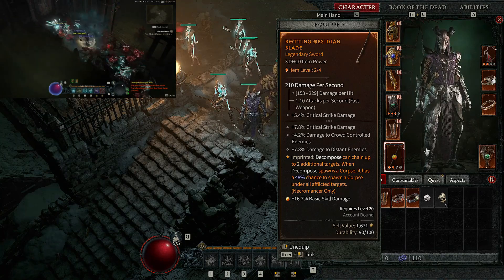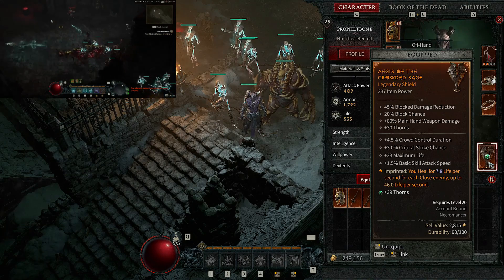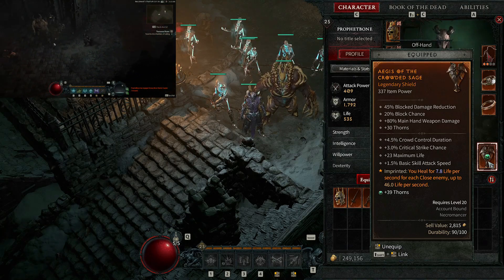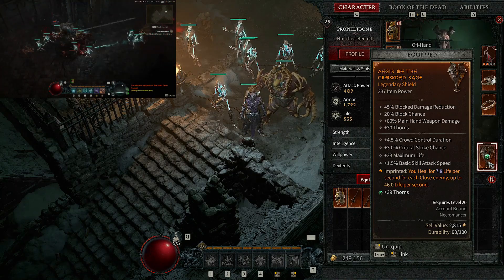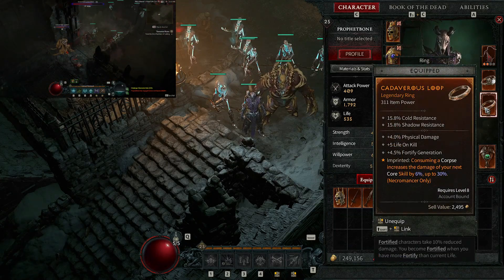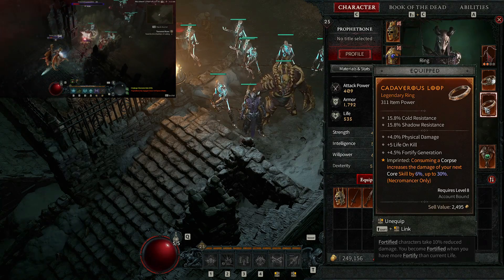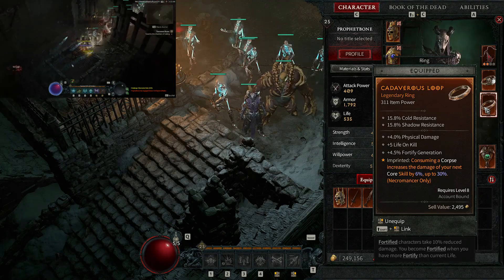Our shield: you heal for 7.8 life per second for each close enemy, up to 46 life per second. Even if you get surrounded — which you usually don't with the Necromancer since you can blow everything up — you have health regeneration covered. The ring we're using: consuming a corpse increases the damage of your next Corpse skill by 6%, up to 30%. If you keep consuming corpses and save your bone lance until it hits 30 stacks, you can hit incredibly hard.